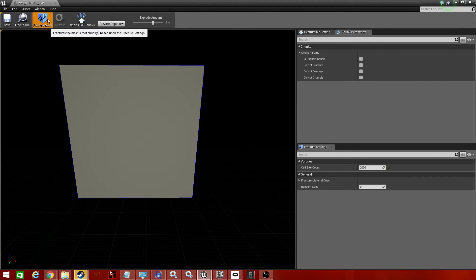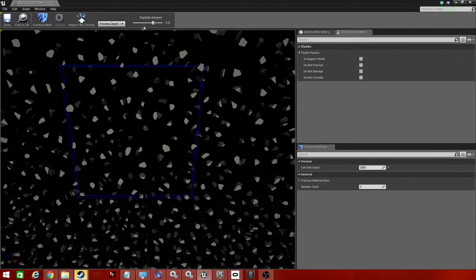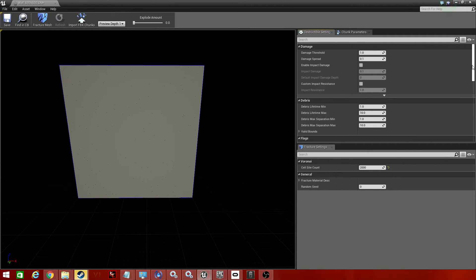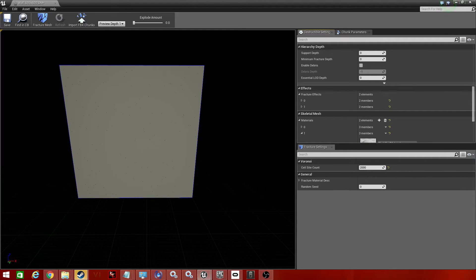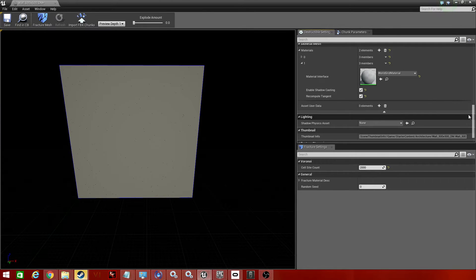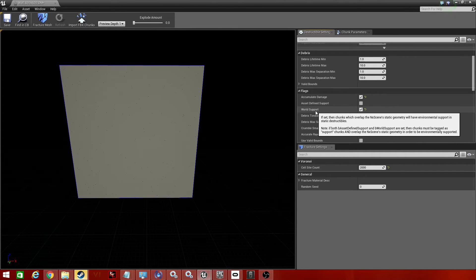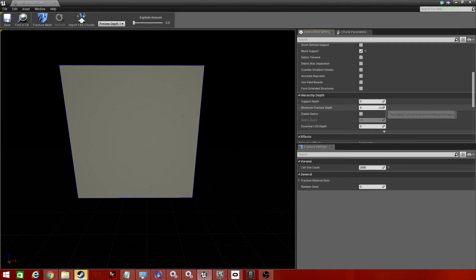We want to fracture it just to make sure it will properly function. In the destructible settings, go to flags. We want to enable Accumulate Damage — give that a tick — and we want to enable World Support. This will allow it to break into chunks and prevent the object from falling over, because when you hit a destructible mesh it will fall over and cause physics. We also need to change Support Depth to 1. And I think that's all we need to do for this one.